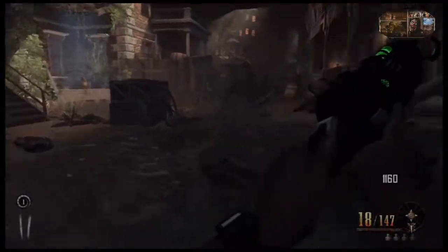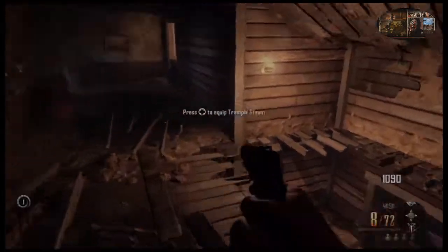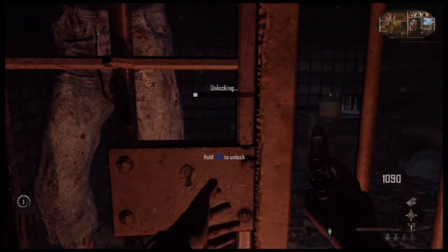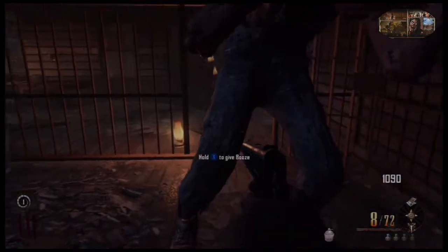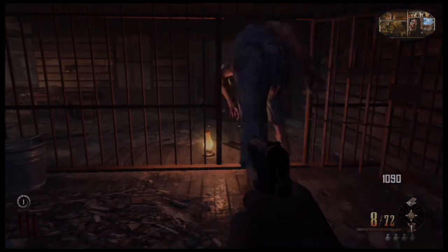Now that you've gone through round two, the first door you want to open is the general store. I actually built the trample steam, but you don't need to. I actually wasted some time trying it out to see if it would help and it really didn't. So go ahead and open the general store and then come down here and let Huckleberry out. That's going to be your next step.